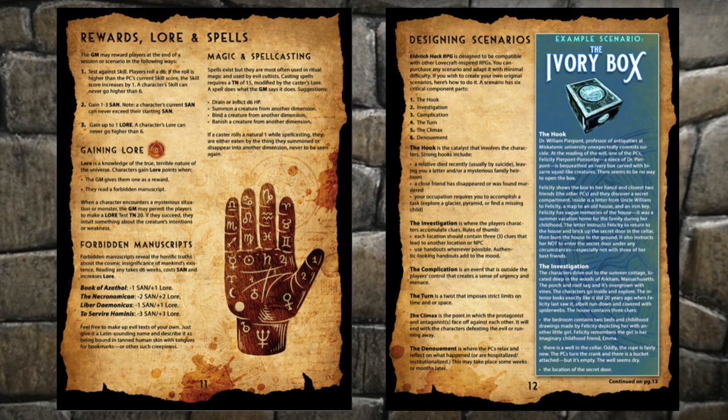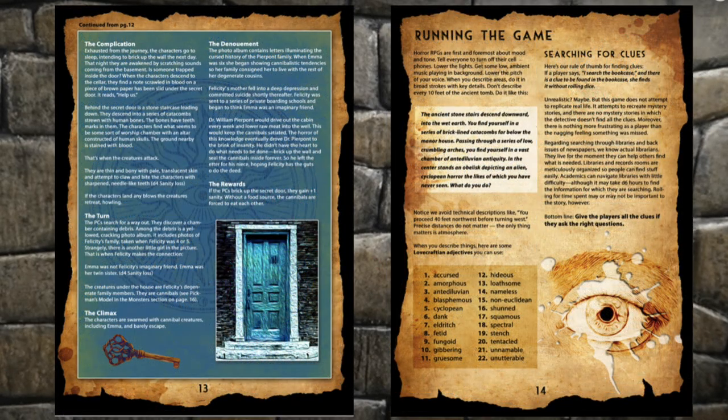Designing scenarios — I break down the critical elements of any horror scenario: the hook, the initial investigation, the complication, the turn (which imposes a time limit), the climax, and the denouement. I also include a sample scenario, the Ivory Box, which is this blue sidebar, and I explain how to implement each of these stages. I love how it's on just two pages — all you need to know about structuring horror and suspense is right here.